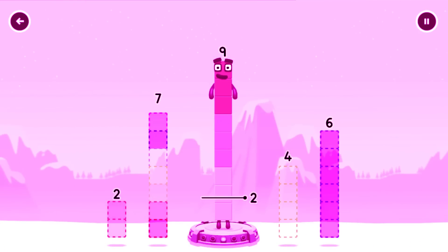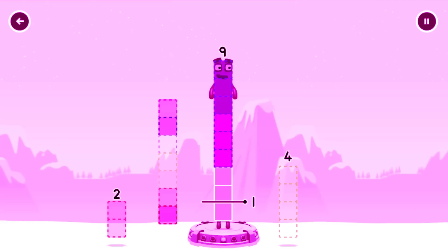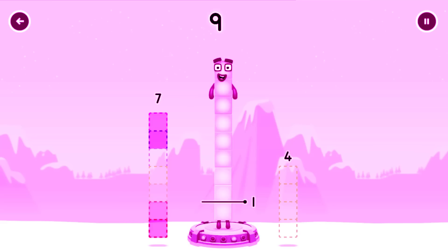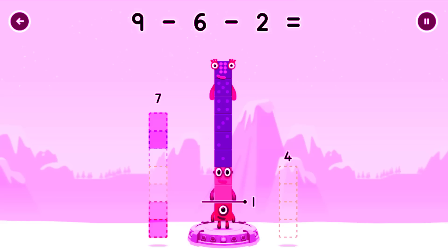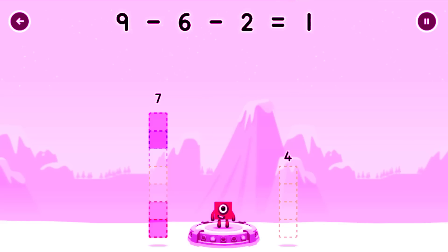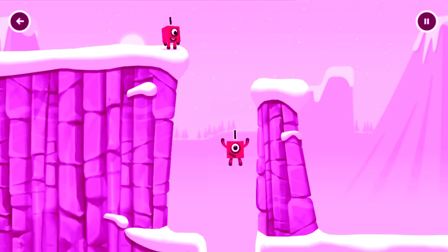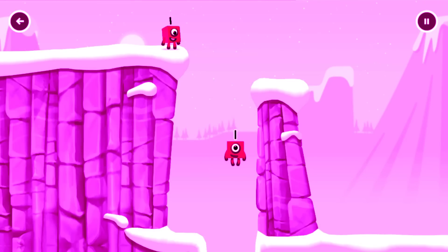Take number blocks away from 9 to leave 1. 6, 7 — that's not quite right, try again. 6, 2 — 9 minus 6 minus 2 equals 1! Great!